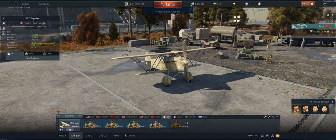Hey guys, welcome back to the channel. Boogie here, getting ready to take out the Italian CR-32 Quartaire, a little reserve aircraft in air realistic.